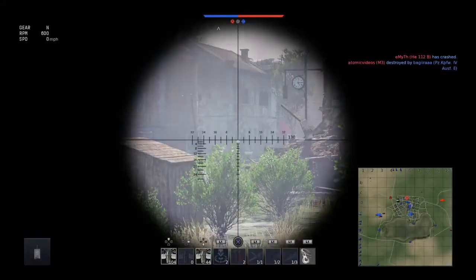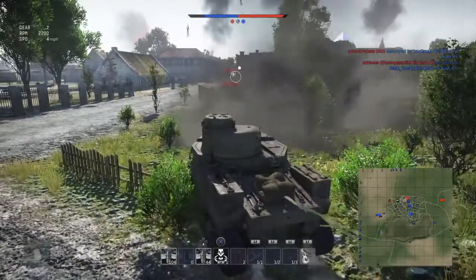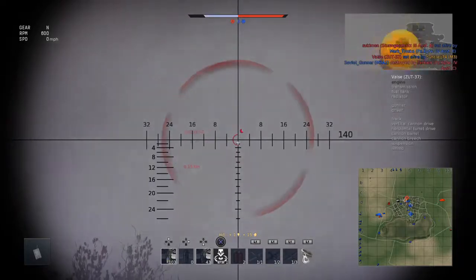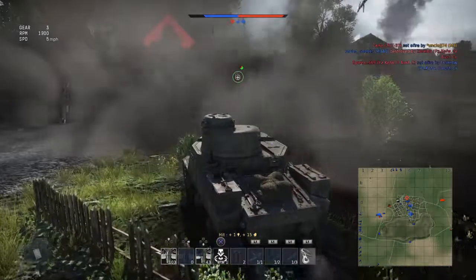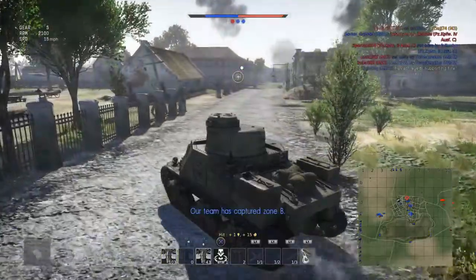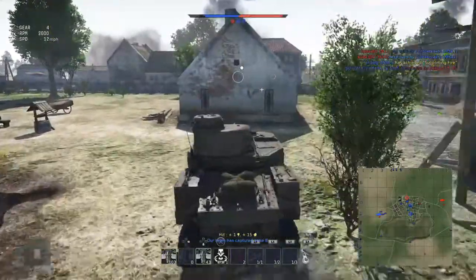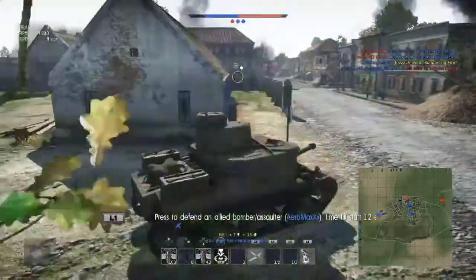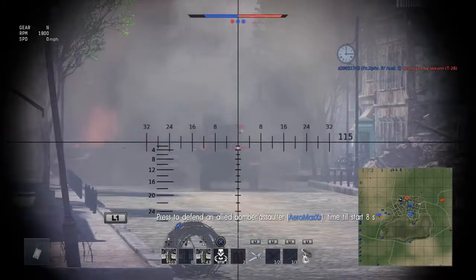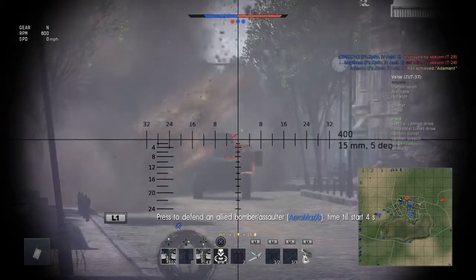So far I survived that initial onslaught and the artillery being dropped on my head. Going for the next kill — there we go. Is that like a T-50, T-60 tank? Something like that maybe? Engine on the right side, turret on the left side. What a weird setup. The Lee is kind of oddball too, but that tank — I don't know who designed it. It was a goofy design.